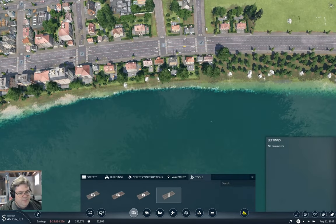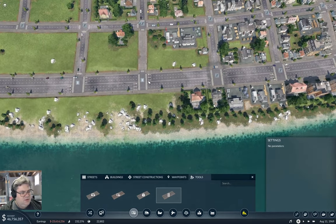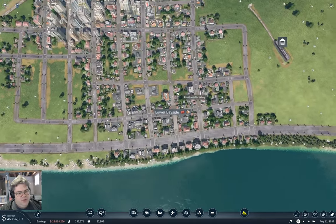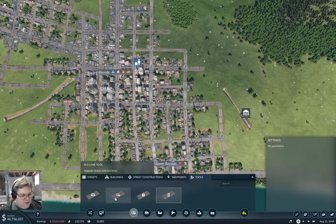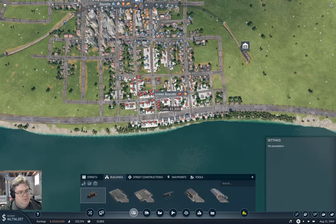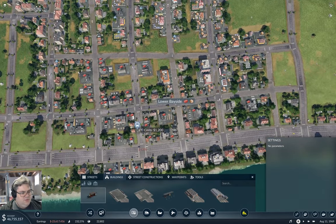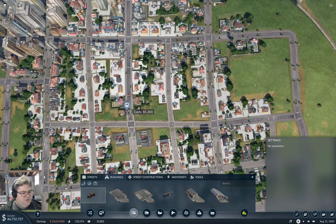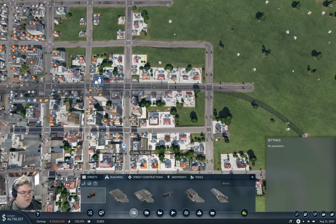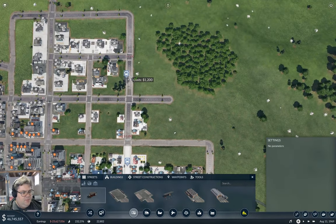While I'm in these tools, I'm going to clobber the extra traffic lights along here - they're not needed. We'll end up with more of them but that's fine. The next step is to actually build the line, so I'm coming up this road like this, and like this.